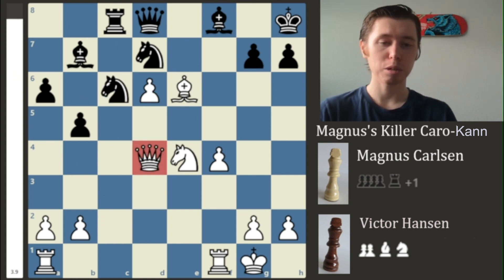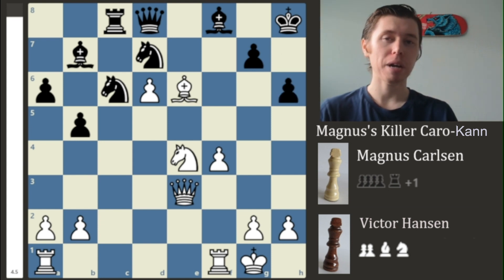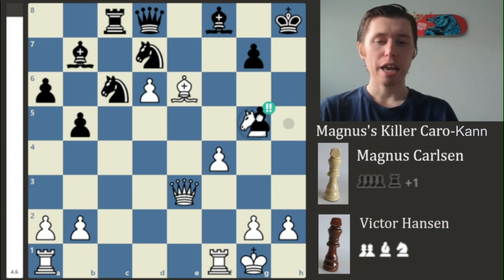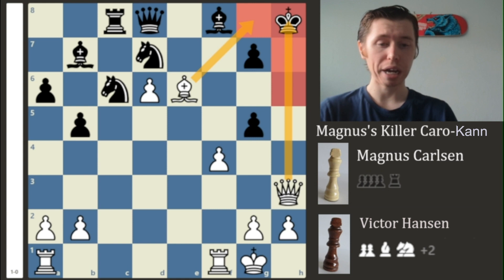The Queen moves back to E3, and we now have H6. Magnus plays his second brilliant move of the game — sacrificing his Knight by playing Knight to G5. This is kind of a pseudo-sacrifice with two ideas. First of all, if you simply take, you get mated on the H-file because the Queen targets the King down the H-file, and the Bishop takes away the escape square on G8.